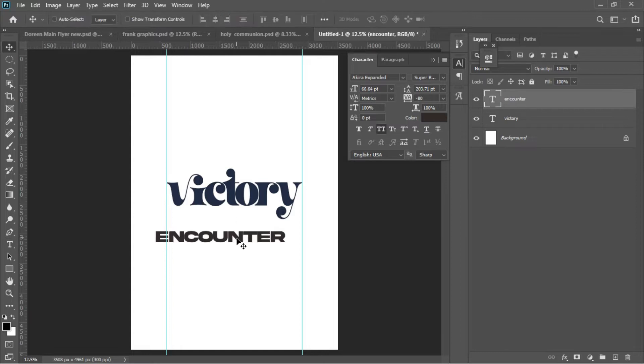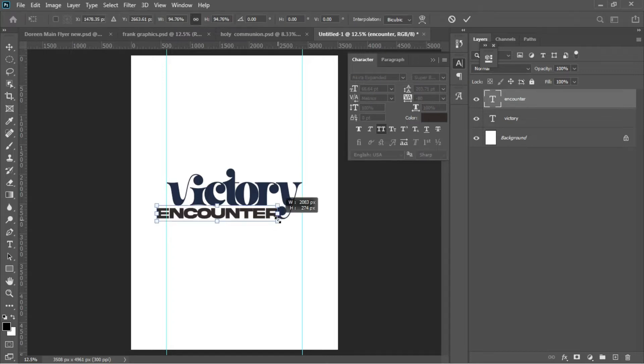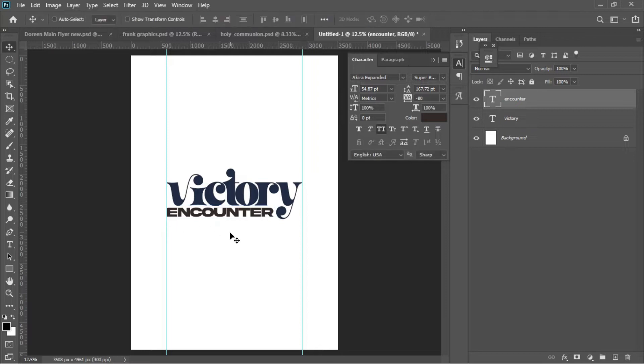I want the 'Encounter' text to sit underneath the 'Victory' text. So I'll take my time placing it, transform it here, and hit Enter. This is what I have for now.